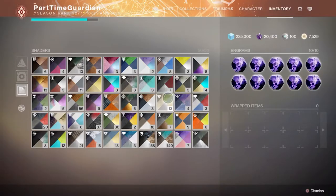You can also make sure you hoard shaders. Try to keep as many shaders available because a lot of shaders, if you break them down, give you glimmer in addition.